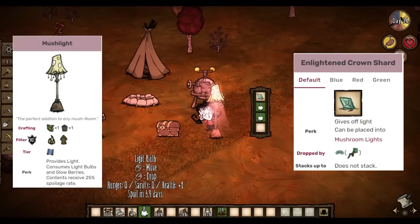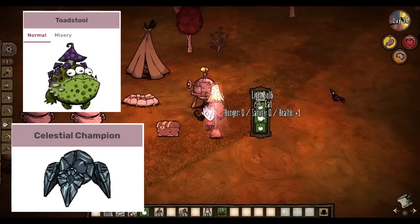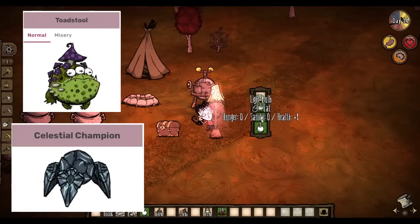The problem is that you're limited to only storing 3 light bulbs per lamp, and you need to beat both Toadstool and Celestial Champion in order to build just one of these setups.